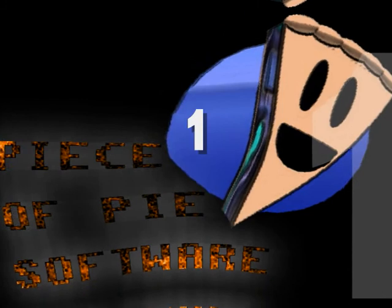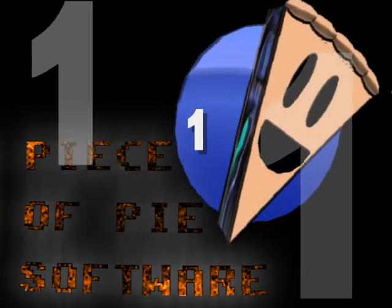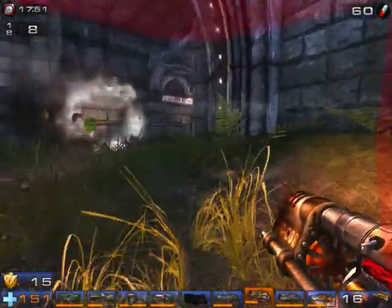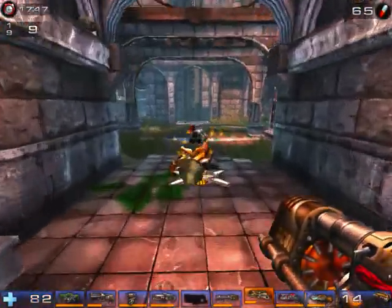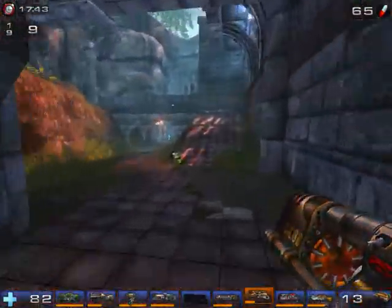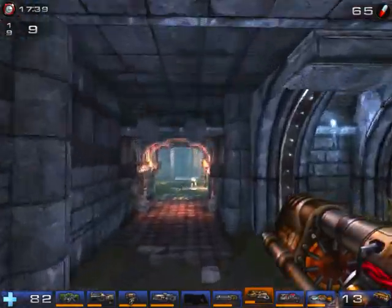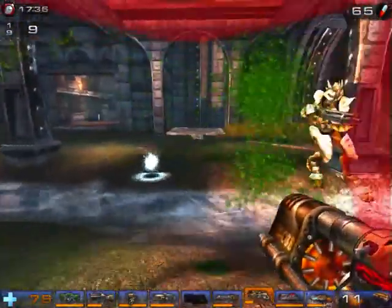Number bloody one: the Flak Cannon from Unreal Tournament 2004. I don't know exactly what it is about this gun, but it's just so satisfying to use, especially when you shoot the alt fire — some kind of shrapnel grenade — and get a direct hit on your enemy, creating an explosion followed by the pleasant sound effects of pieces of their body splattering all over the place.